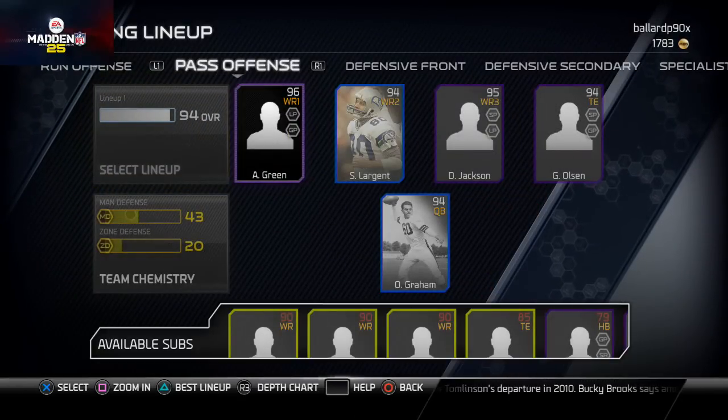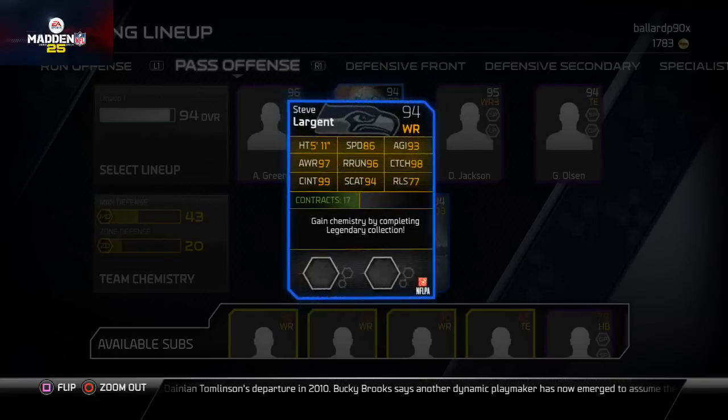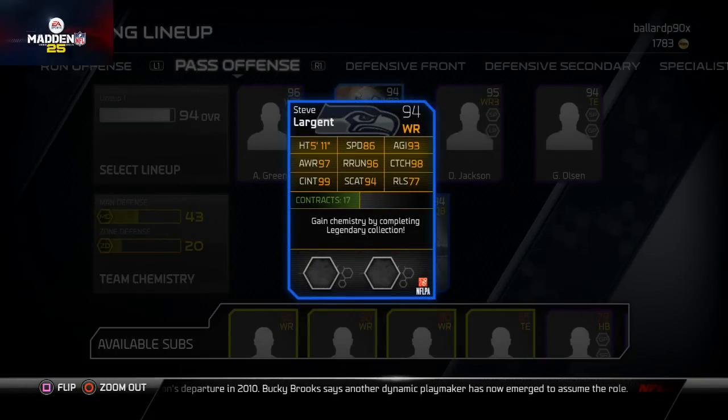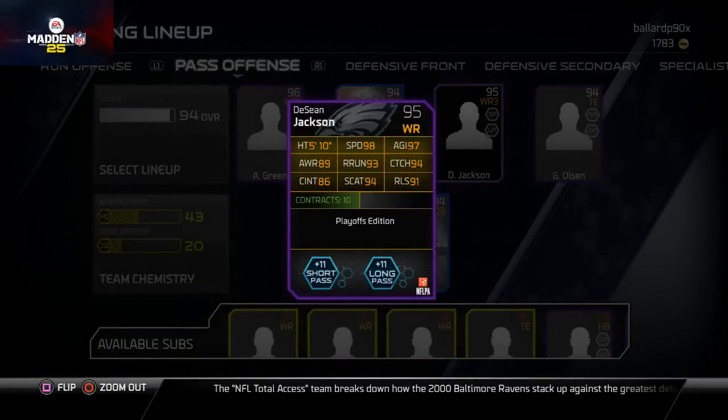My passing offense — and this is what we're talking about today — my budget receiver cards. I've got AJ Green, pretty good card. This is probably my favorite card on my whole team: 99 catching traffic. Steve Largent does really well for that hit shot I run out of the bunch. I don't really need release guys to be honest, because against the top competition you're not getting off the jam, so you need to work your unbumpable routes. I've got DeSean Jackson but I kind of want to get rid of that card because I don't really use it except for kick returning.